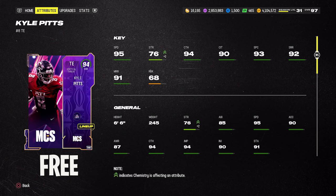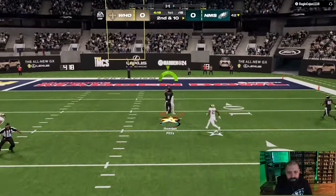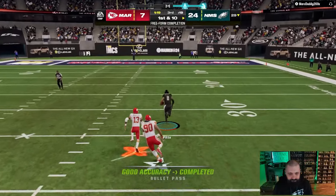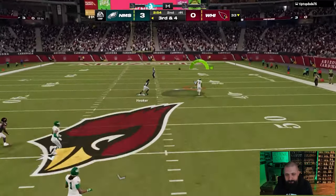We're going to start with the best free options at tight end and I've got two of them for you. The first one is the MCS/Madden Ball/Super Bowl promo Kyle Pitts. It's too late to earn this card for free, so if you haven't been able to, I got another option for you. But even at 94 overall, this card is very very good — still usable. He's the main tight end on my no-money-spent squad: six foot six, 95 speed, 92 short route running, 91 mid, only 68 run block. He's a pass catcher — you can move him to wide receiver if needed.